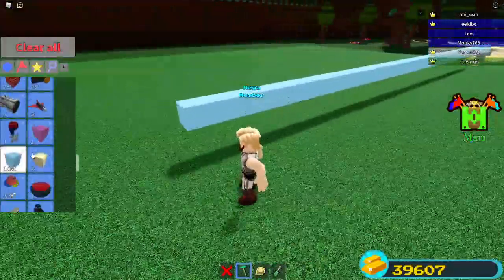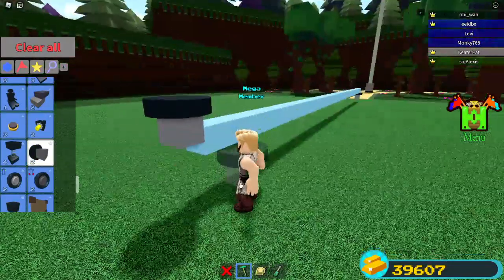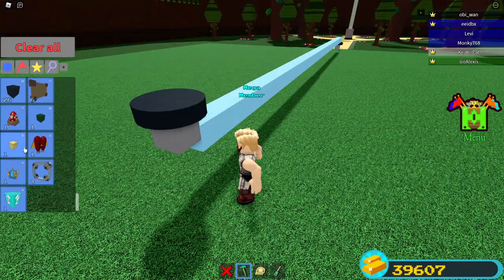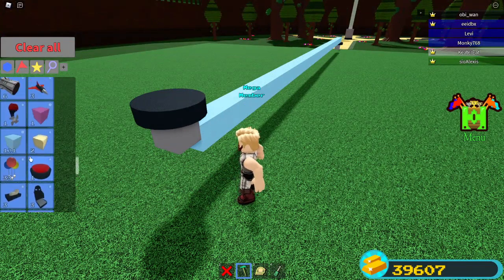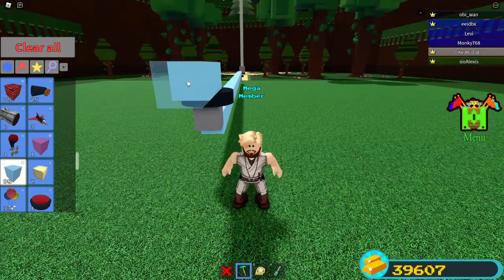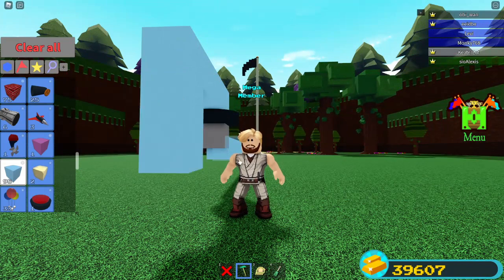Now grab another wheel and place it upwards at the edge of the block, halfway up, just like that. Then you're going to want to place down 5 more of your lightest blocks: 1, 2, 3, 4, 5. And then you're going to want to build down twice, just like that.